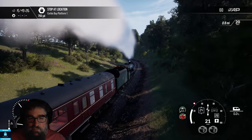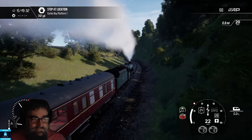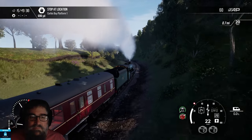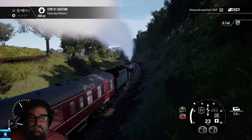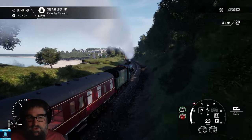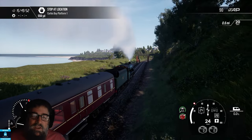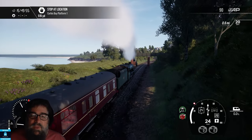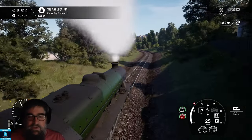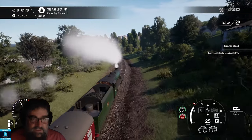There certainly have been some improvements to the steam generation at lower speeds, which is good to see. It'll be interesting to see what the steam firing's like when we actually do eventually get a true manual mode for this. As someone who fires real locomotives, I'm not quite sure that I'd actually want that level of complexity in the game, to be honest, because it is actually quite a hard job. It requires some significant skills - not an easy job by any means.